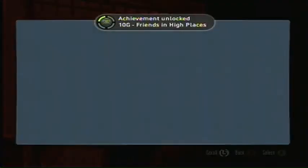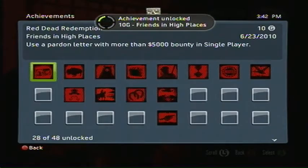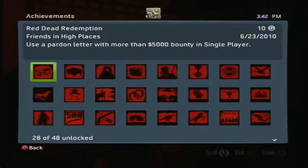I used my pardon letter and my bounty is gone now. And now I get the achievement — Friends in High Places — 10 Gamerscore. Thanks for watching and I hope this helped you.